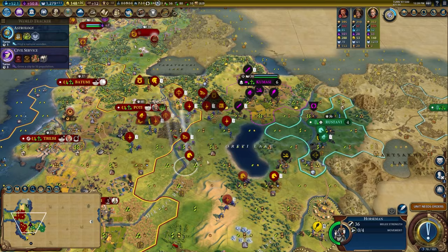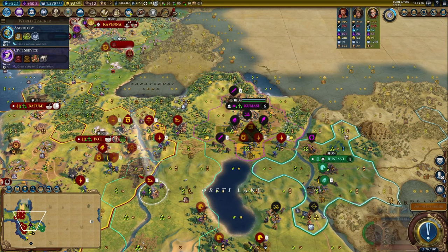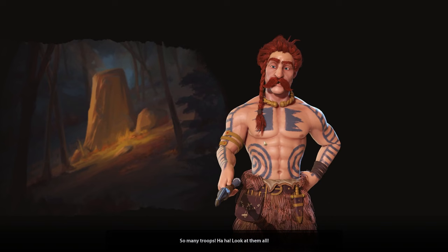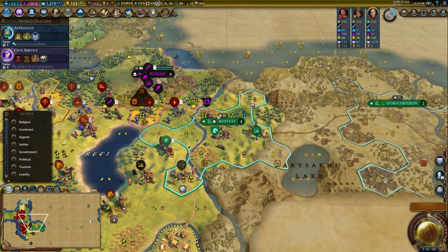I'm going to keep moving my units and get into position, upgrade another unit to get to Knights. All of my military units will push forward because we are about to declare war. I know some of these units are hurt but we're about to get Terracotta Army — we need those free promotions. I'll use a merchant to buy this tile for me. So many troops — look at them all! Now Rustavi is actually a pretty weak city.